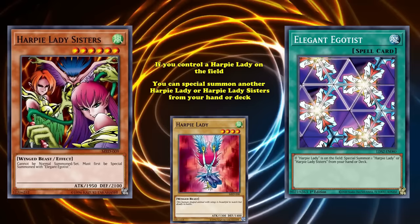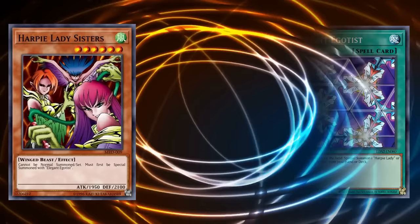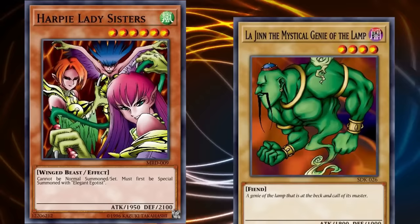If you're able to get a Harpy Lady on the field, you can use Elegant Egotist to special summon Harpy Lady Sisters directly from your deck. For being a card you can get out of your deck, 1950 in stats is not half bad — especially when one of the strongest level 4 monsters at the time was La Jinn the Mystical Genie of the Lamp, which only had 1800 attack.